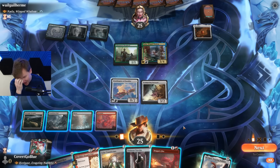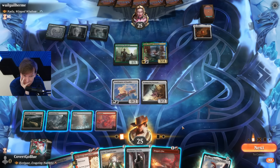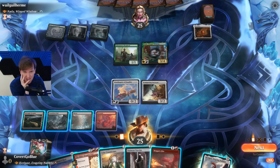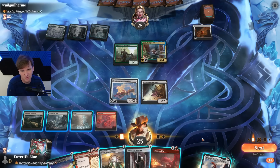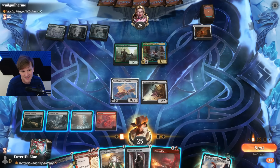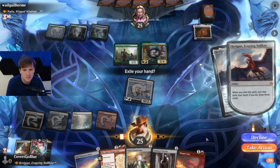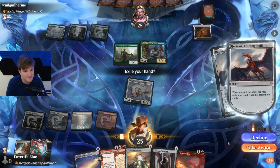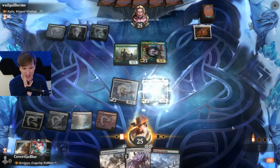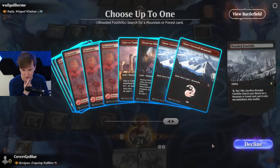No land drop — god, that's bad. Killing it will do no good if they just reveal a couple of lands — it is so meaningless to even try. We have to have a big Eldrazi. Going over the top means we have to play different cards. Huge, absolutely huge. Annihilator 2, hexproof from each color — mmm.